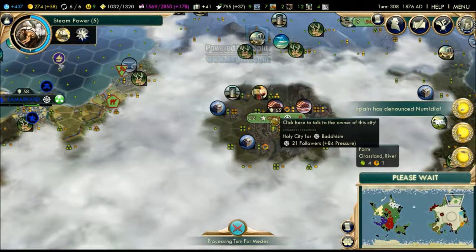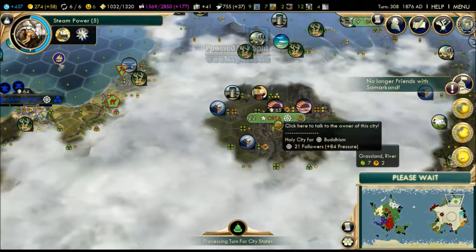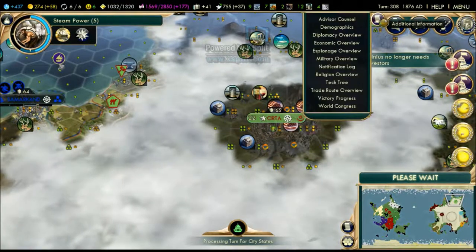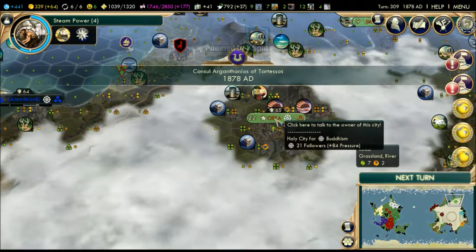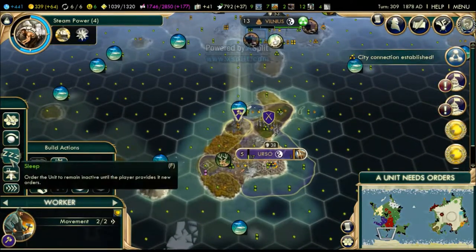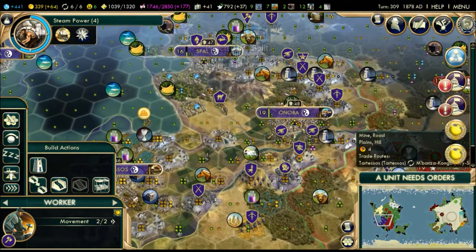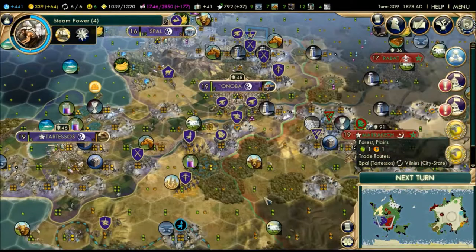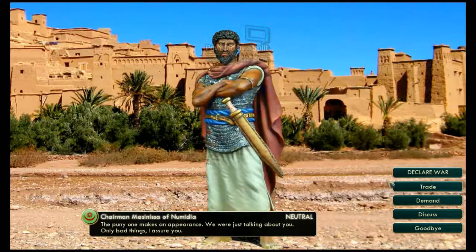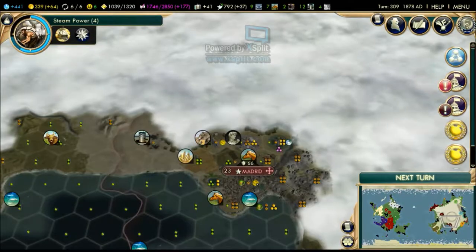Spain has denounced Numidia too - I'm actually going to join this and denounce Numidia as well. I'm hoping that in the next council meeting they'll declare an embargo on Numidia, which would be really good. The only problem is they have a really powerful military, so getting on their bad side is probably not ideal. I have a city connection finally. Let's build another farm. I need to check if I have a friendship with Spain first - yes we are friendly with them, alright.